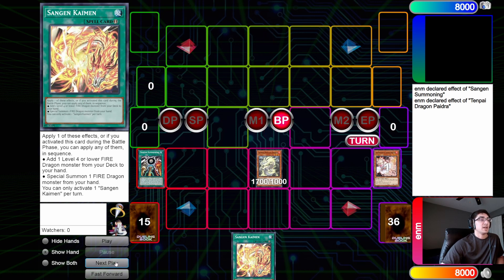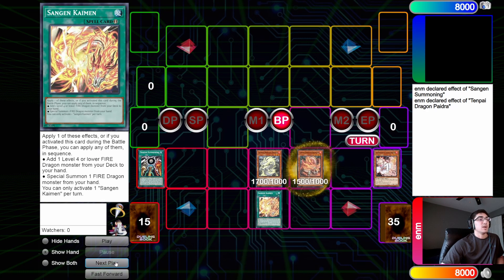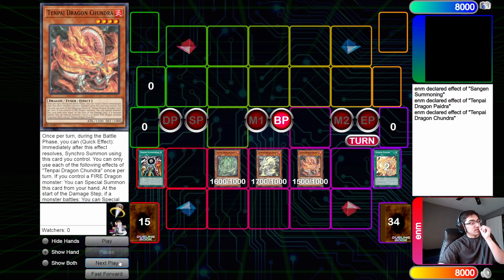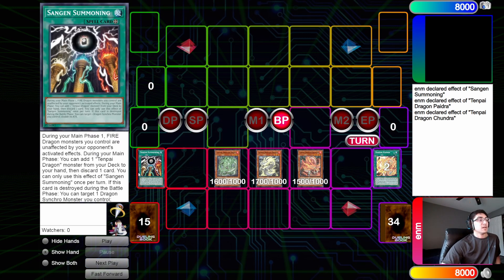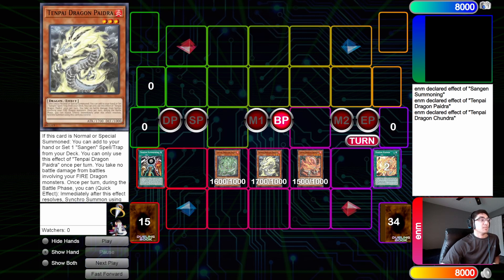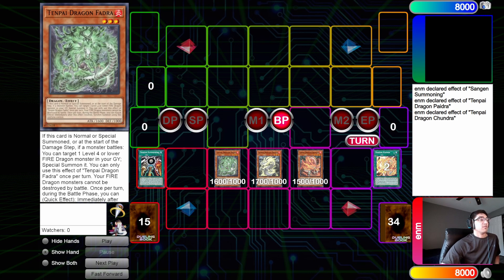Stop me if you've seen this one before, but this time we're going into the battle phase. We attack with Phaedra, and on attack declaration we use Kaiman to add and then summon Shundra — because we're in the battle phase we can do both. On attack, in the damage step, we use Shundra's effect to special summon a card — we special out Phaedra. This is the board state you really want: field spell and all three monsters. We attack with the other three monsters. While Phaedra is on the field you take no battle damage from your fire dragons, and your fire dragons cannot be destroyed by battle, so you're safe to attack into pretty much anything.